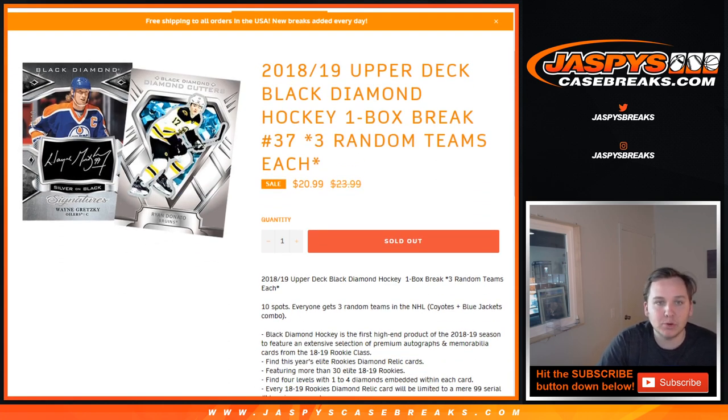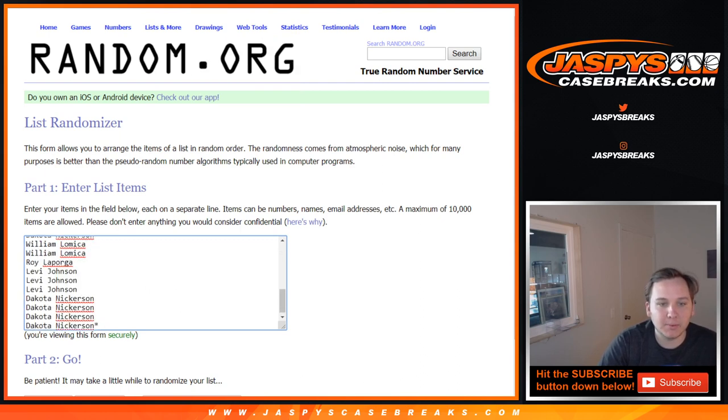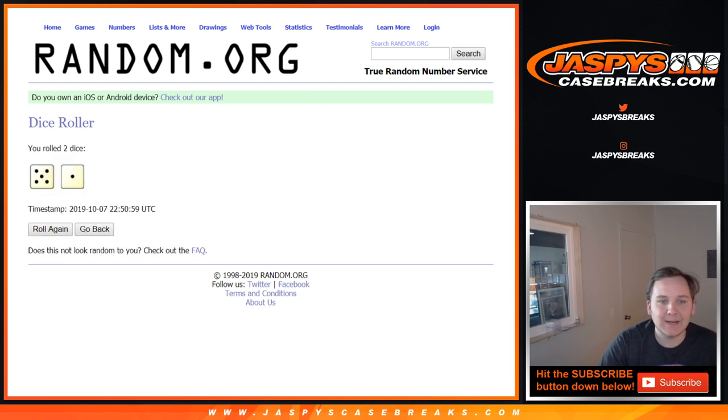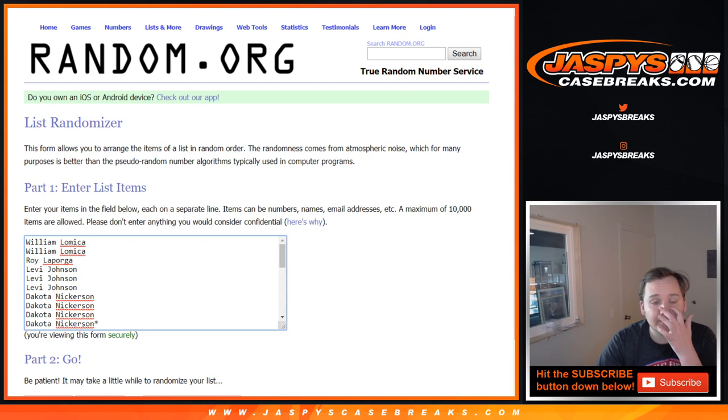One combo in here — the Coyotes and Blue Jackets. So we're going to roll dice and go however many times on both randomizers. Everyone gets three teams in here, and we're going to go six times — five and a one, six times. Let's do the list of names first.